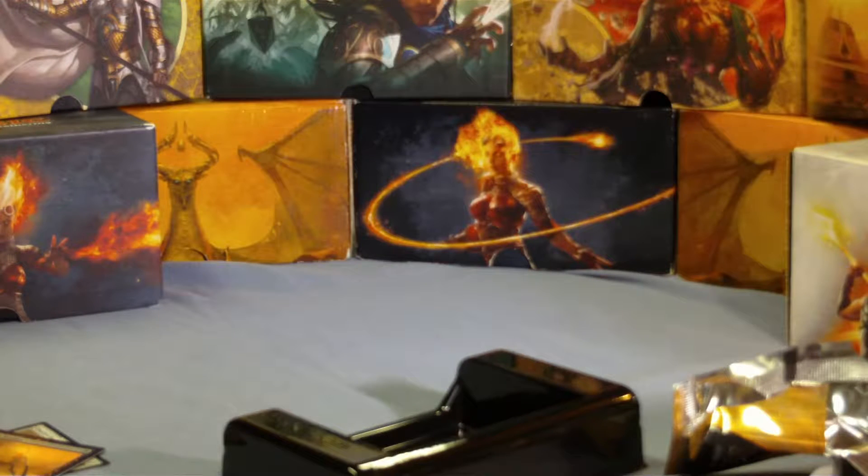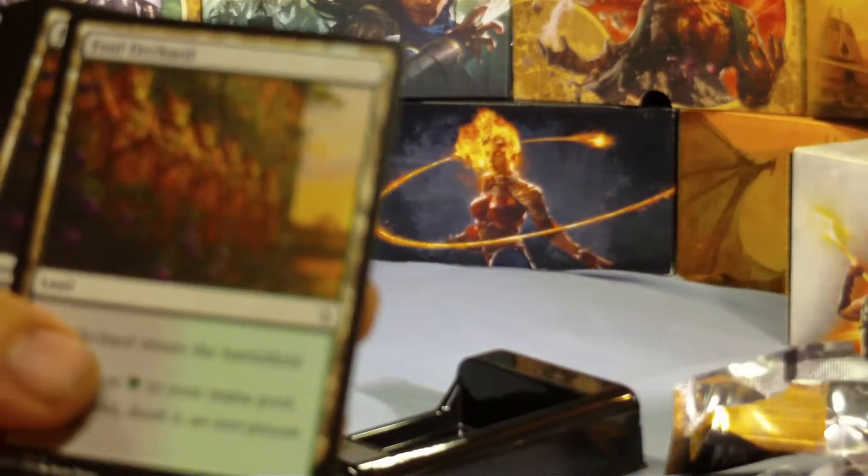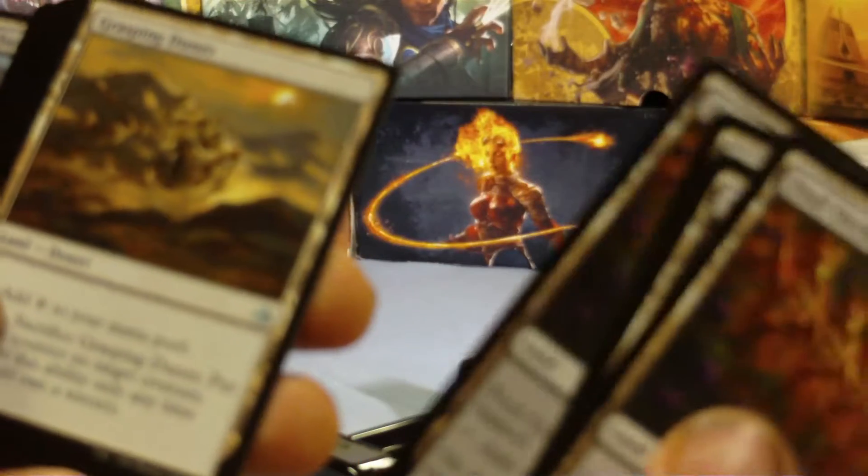Let's go ahead and open the theme deck and see what it contains. They never open when you want them to. Another Oracle's Vault, Lilliana's Influence, Dung Beetle, Tattered Mummy, Gravedigger, Crocodile of the Crossing, Giant Spider, Decimator Beetle, Foul Orchard dual land card - play set of those.